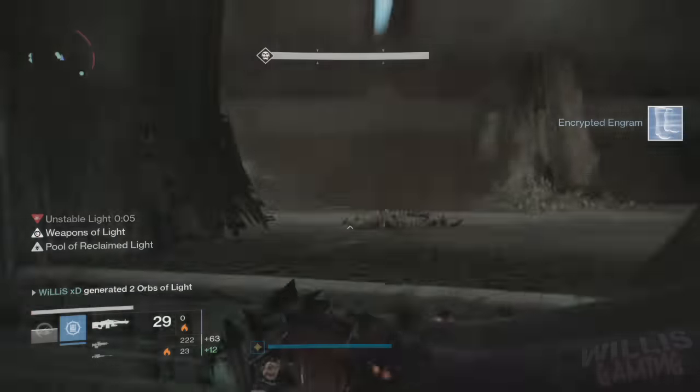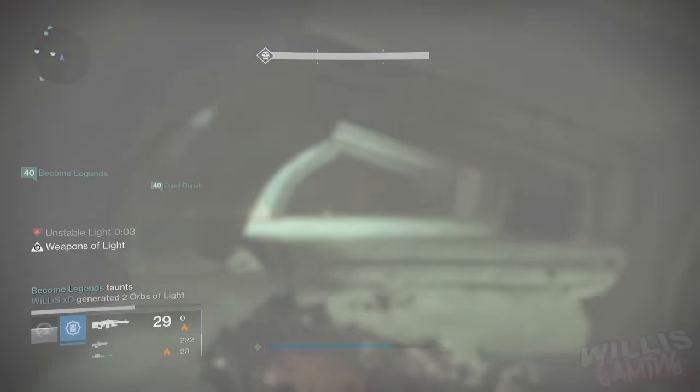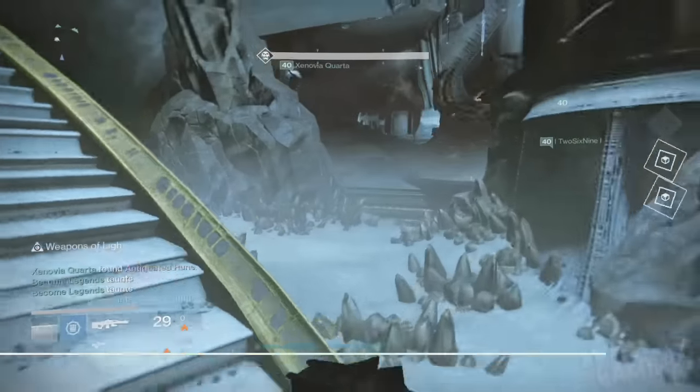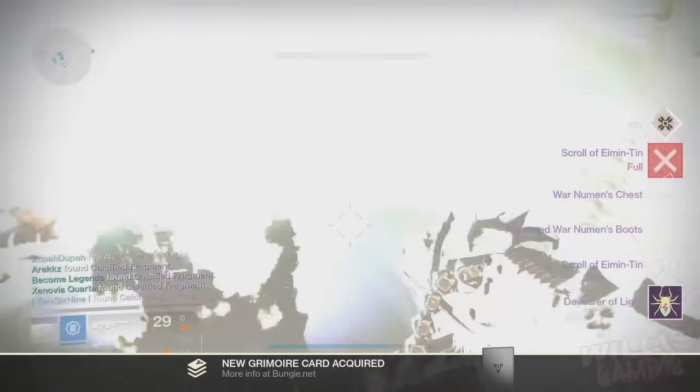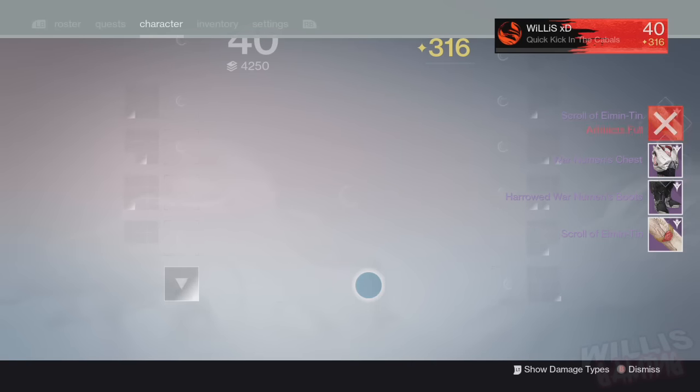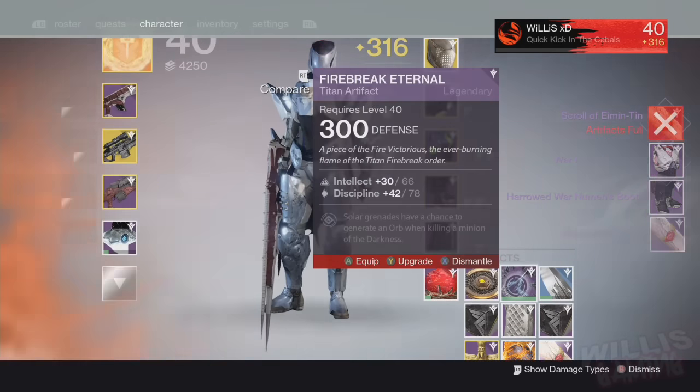That's the fight — I hope you guys enjoyed the video. I actually got myself a pair of 320 boots, a 320 artifact, a 310 chest, and obviously the emblem. Hope you guys enjoyed the video, drop a like if you did, and make sure to subscribe for more daily Destiny videos. This has been WoolasGaming, guys — peace.